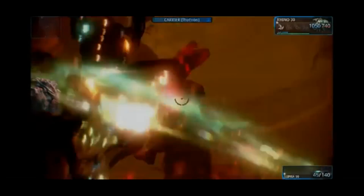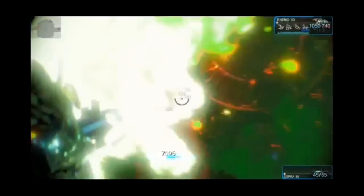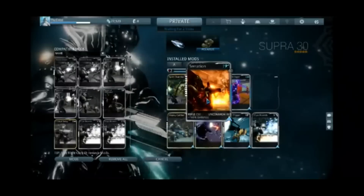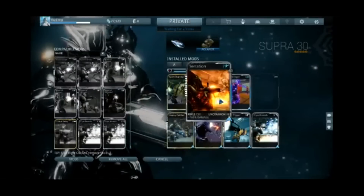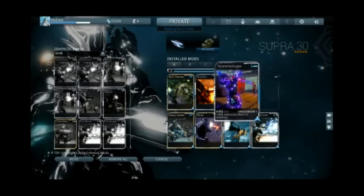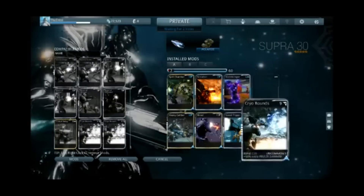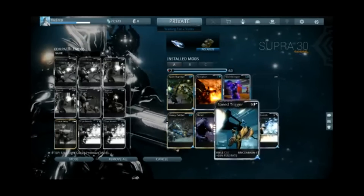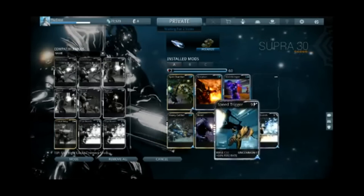These disadvantages are balanced by the Supra's incredible late-game damage and its ability to mow down high-level bosses in a matter of seconds. For the build, I would recommend using a highly ranked Serration and Heavy Caliber to achieve maximum damage, Shred for increasing punch-through and attack speed, combined with a Speed Trigger to give the Supra a plus 80% fire rate.